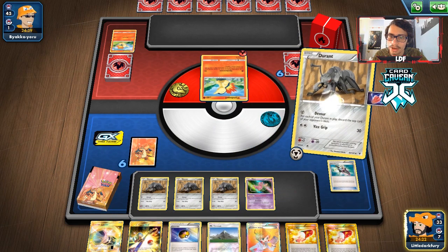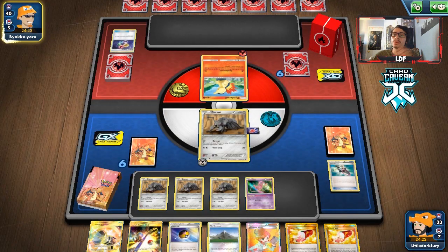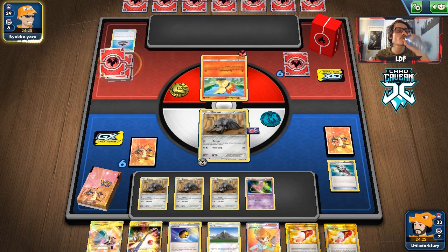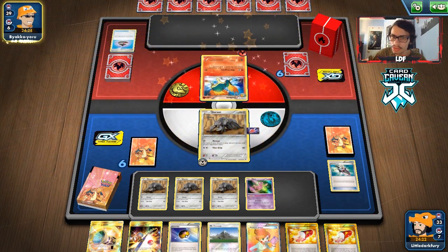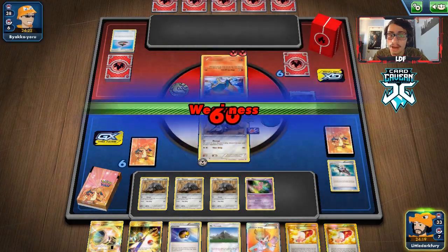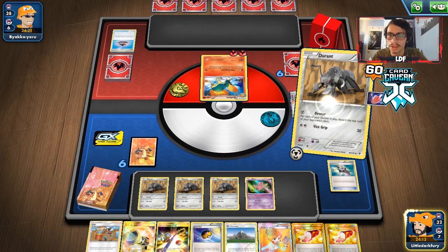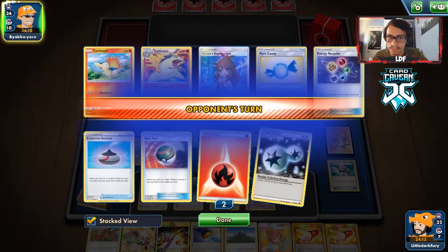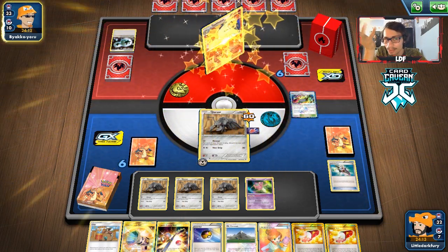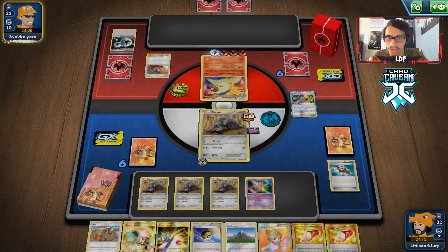We go for Devour and get rid of a Grass card and a way to get stuff back in deck — really good for us. They don't have a Rare Candy which is good. Their Mini Eruption doesn't hit what they need so we get another mill in. We just keep going Devour — we get rid of a Typhlosion. It's probably a Massive Eruption deck. Honestly, I genuinely don't see how they're going to win this with Durian just constantly milling them, and they're milling themselves with their own attack too.